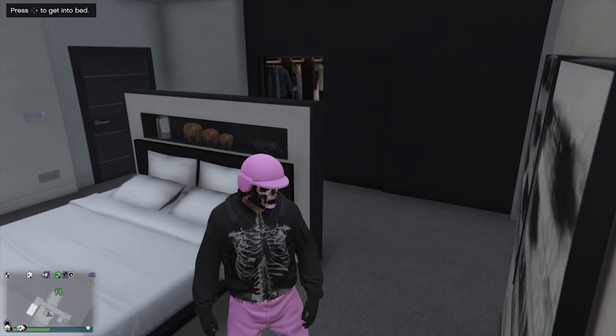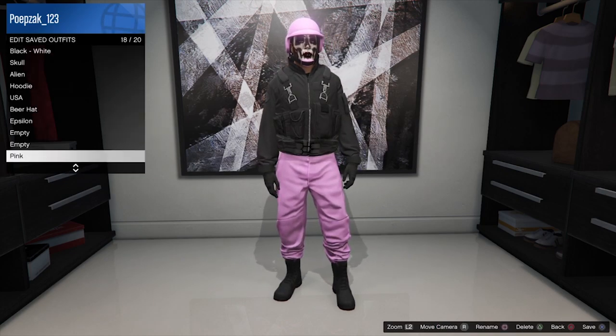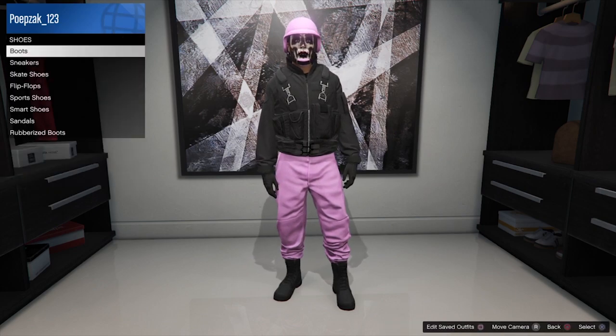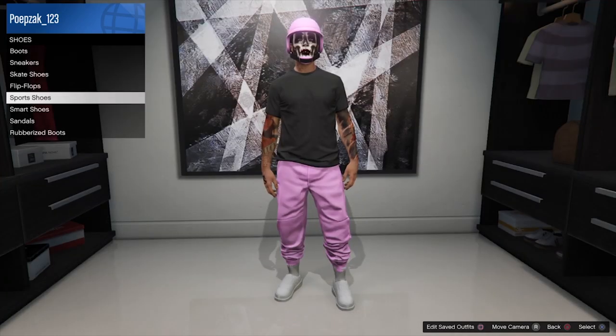You will see that it's saved and you can just change it. To get the white shoes, go to shoes, sport shoes, all white sport shoes. I will show you guys the final product of what I have made.